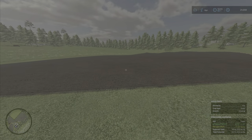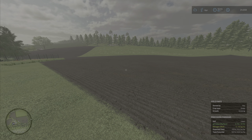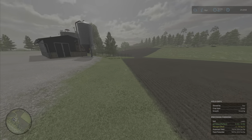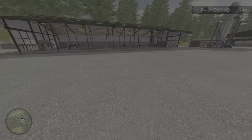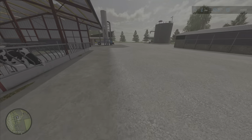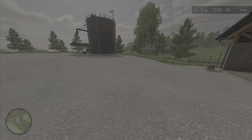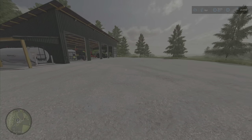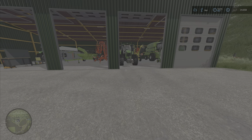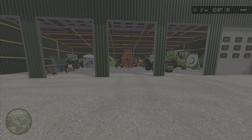Our grass field is in. The only thing it needs is fertilizer, but we need to wait for the crop to come up first. This field will be out of sync by one month from the other two grass fields, but that's okay — it means I won't have to work all that grass at once. Our manure is still continuing to collect, so that's working fine. We have some eggs starting to show up too. I managed to get everything tucked away in the shed, including our header — a little crowded, but that's how it is.